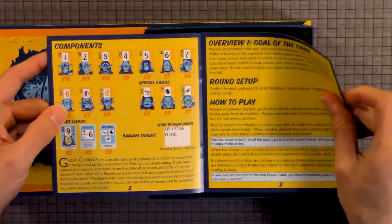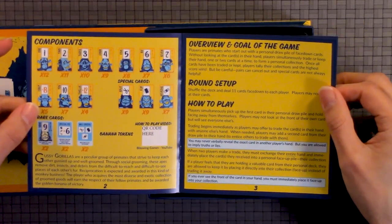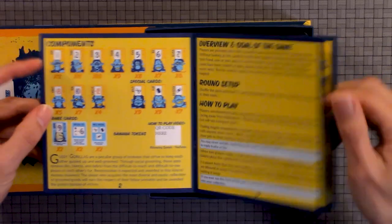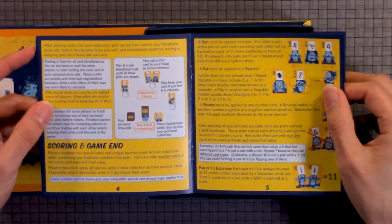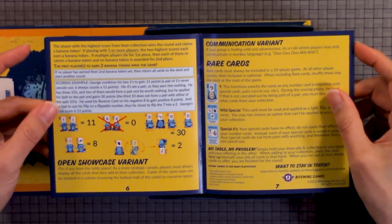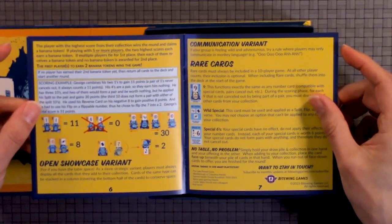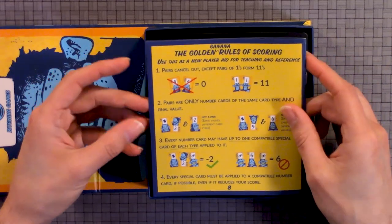So this is the rules. We have the components overview, goals of the game, round setup, how to play, score and game end, open showcase variant, communication variant, rare cards, and rules of scorn.